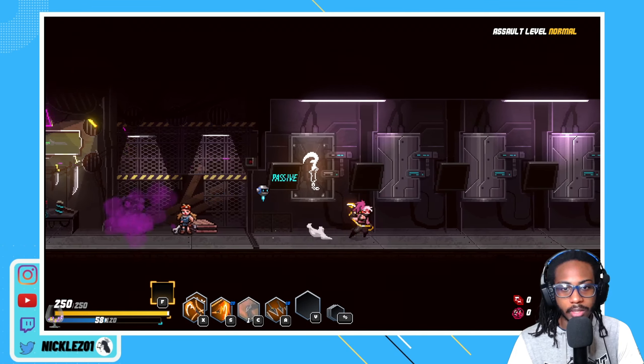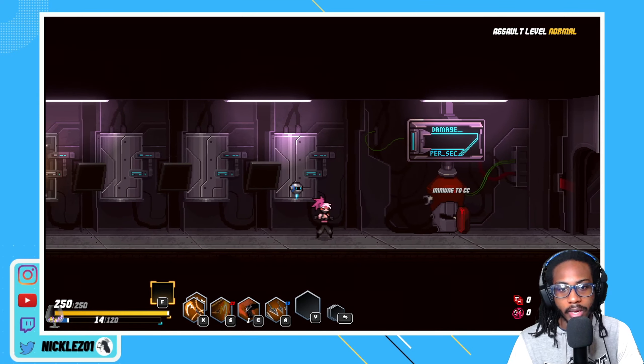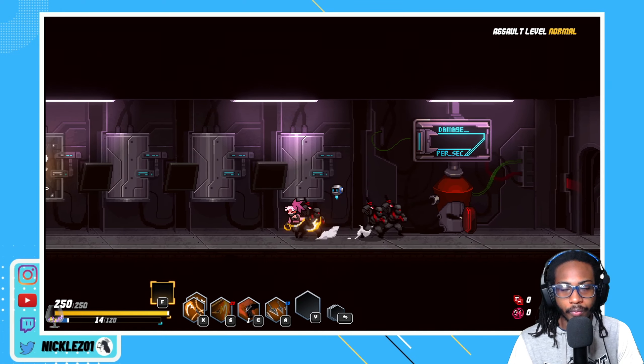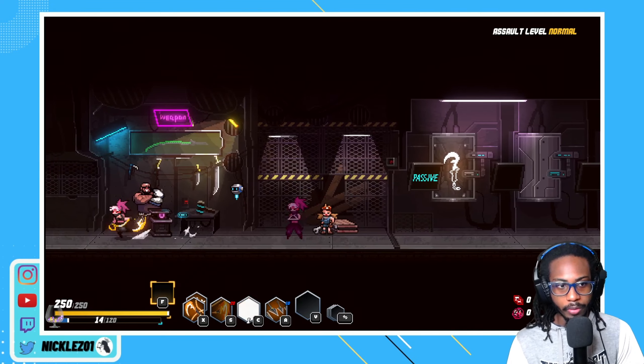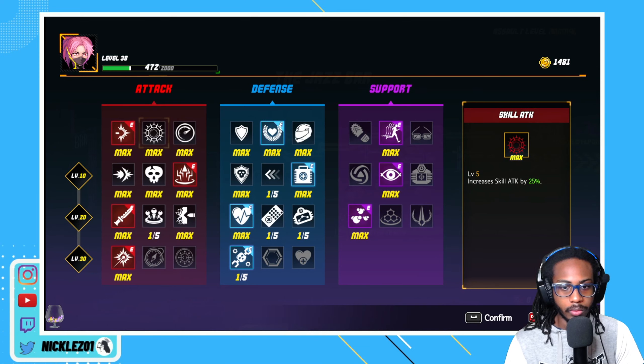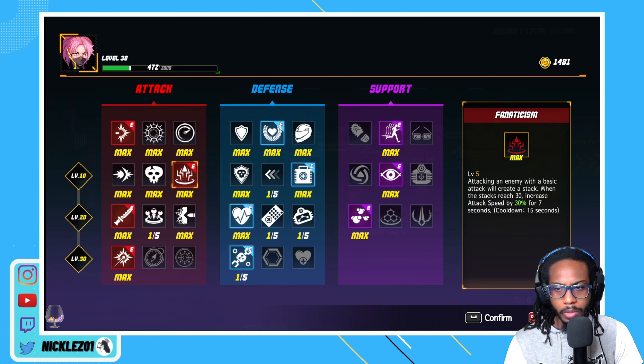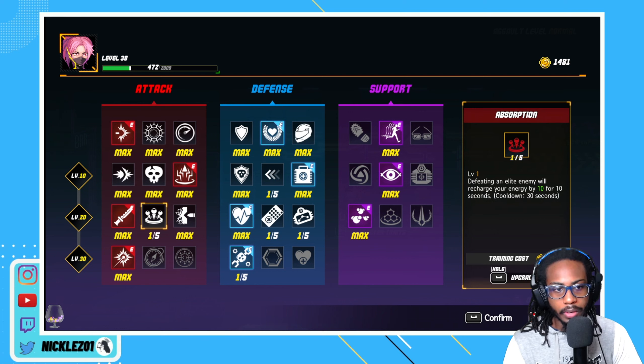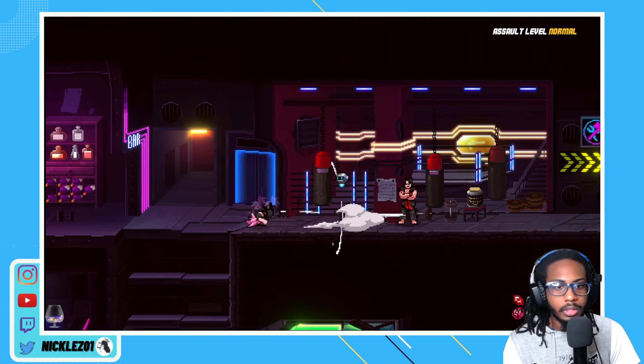We're going to run like a summoner build, and I know that we've had that item a couple of times. Here's our goons. As we upgrade this, we'll get better and better. Maybe change up our build here, but I don't really think we want to do too much changing stuff right now. Let's move.